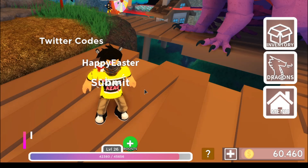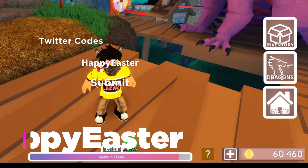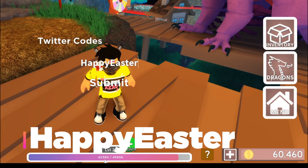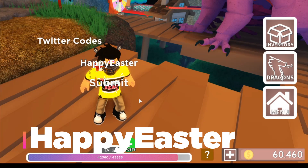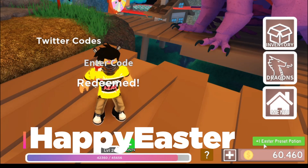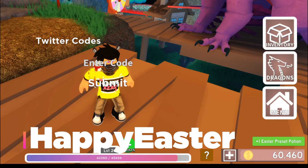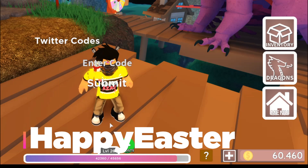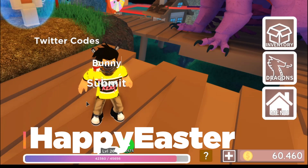Here is the second code for this video: 'happy easter', which will give you one Easter preset potion. I think this will give your dragon a colorful color. You can see it's redeemed, so this code is still working. Remember, this code might also get expired after one week.